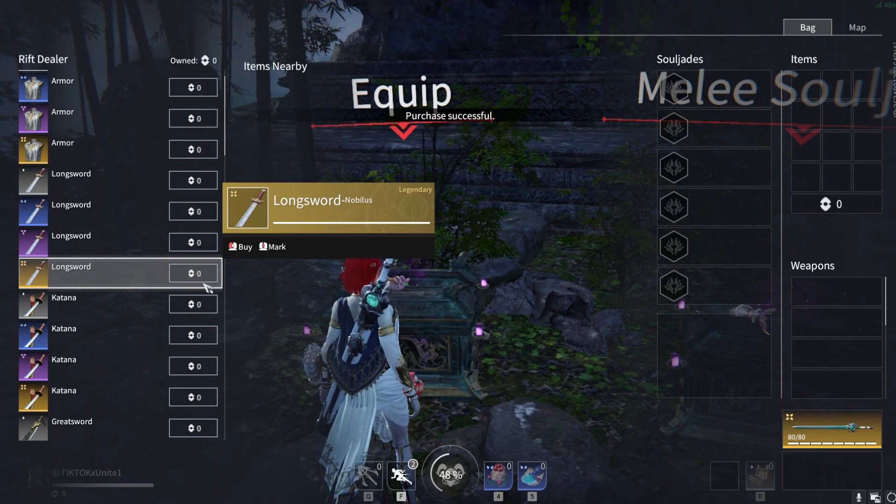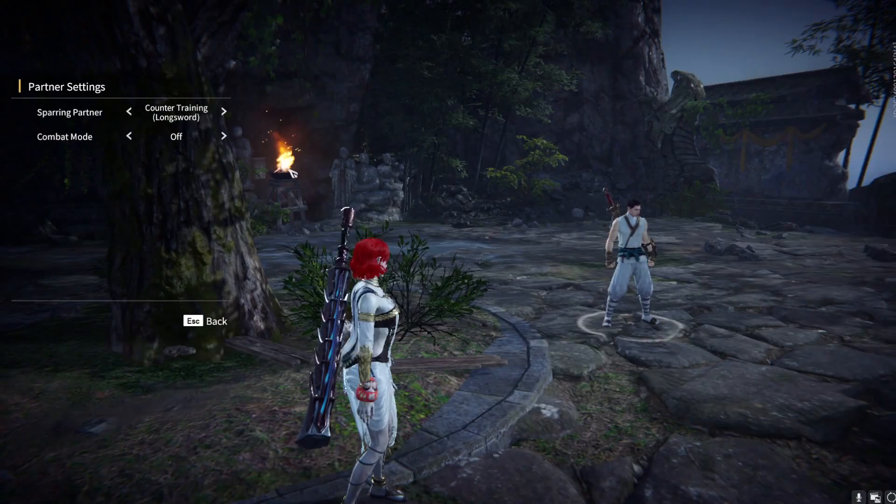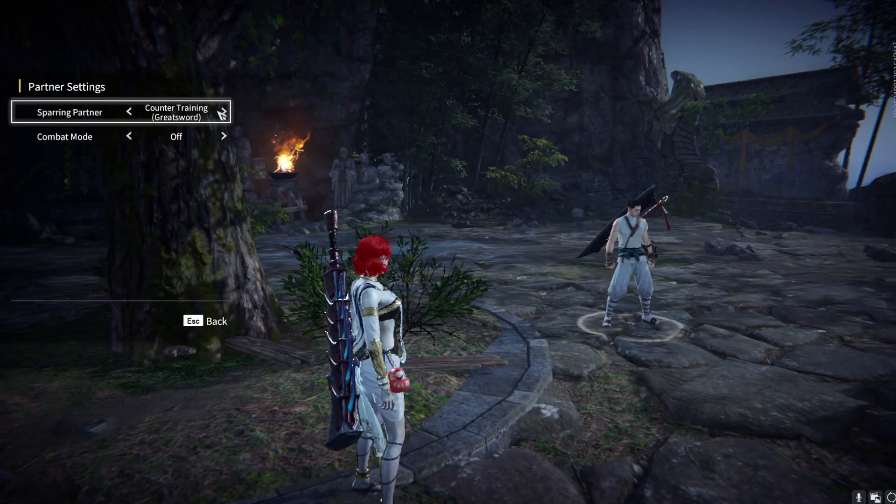In Naraka you have the longsword, the katana, the greatsword, the spear, and the dagger. Naraka is really cool because you can train in a mode called training mode and you can have a training dummy attack you with any of the weapons in the game.